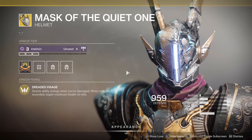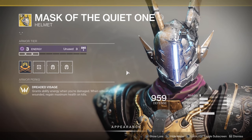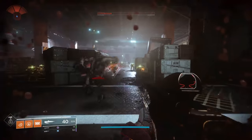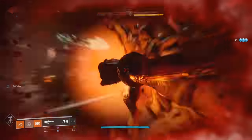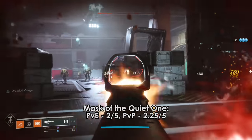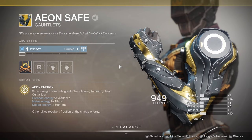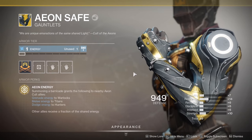Mask of the Quiet One regens health on kill when you have no shields and gives you ability energy when you are damaged, with a brief cooldown. This is the poor man's One Eyed Mask. While you can proc the health regen endlessly as long as you are weak enough, there aren't that many situations where you need that continuous health regen. Aeon Safe is unchanged, minus Titans getting melee energy now, but is otherwise ignorable.